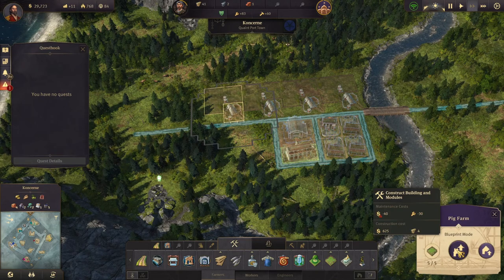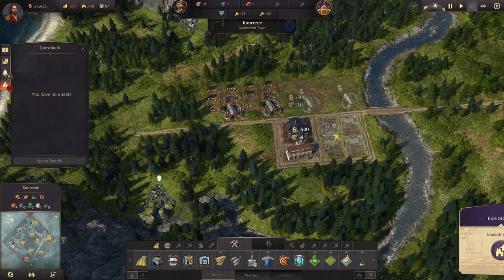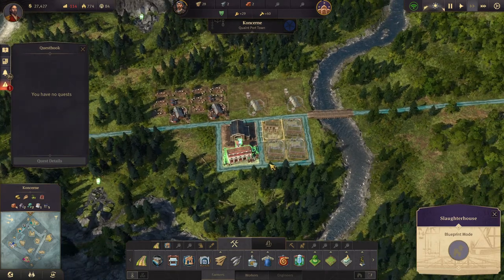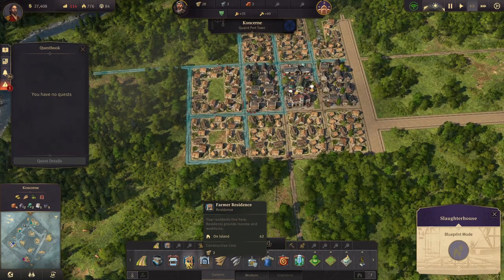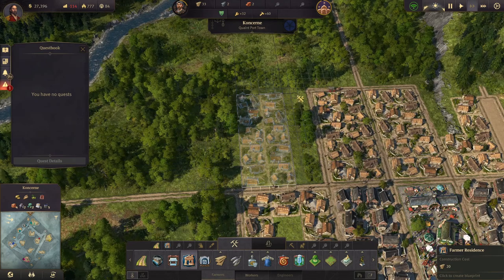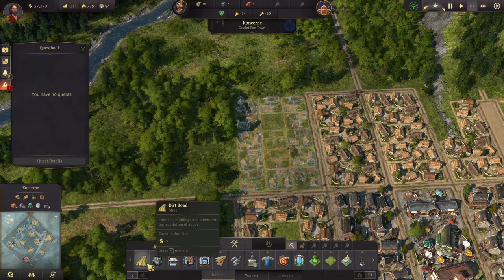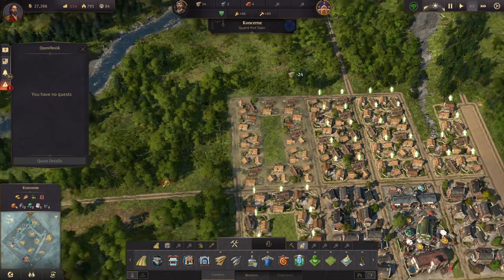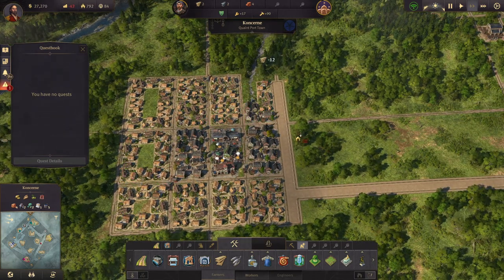Let's upgrade you, upgrade you, you, and you. We just need some clay to come in. There are no quests anywhere. Let's build some more farmer residences — demolish those three and upgrade all of them. I think we'll upgrade these as well.